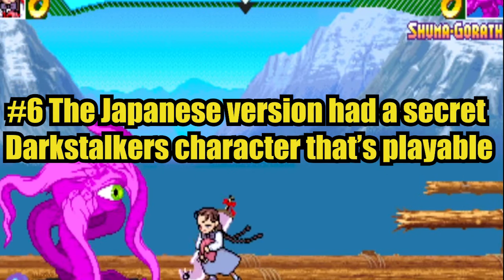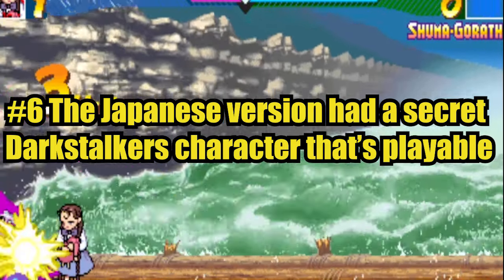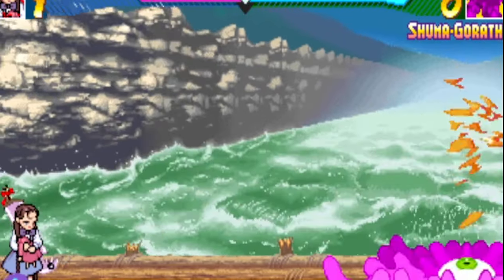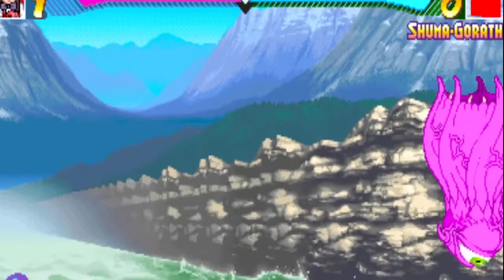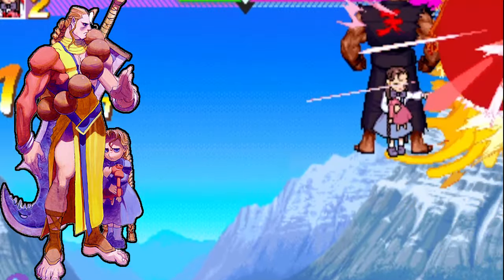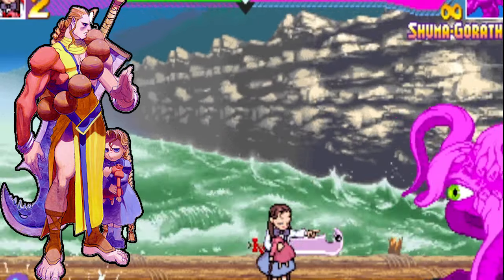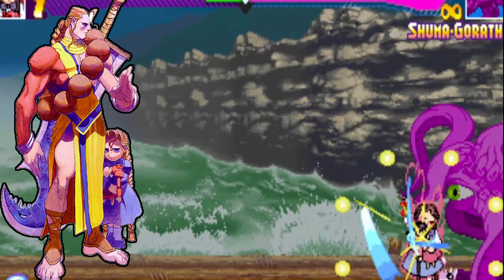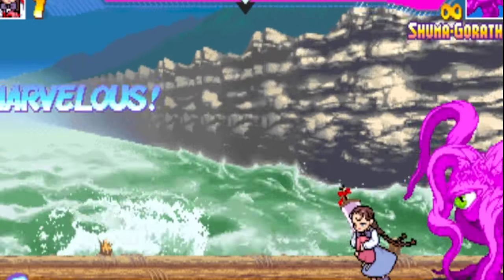Number six: the Japanese version has a secret Darkstalkers character that's playable. Just like X-Men Children of the Atom, this game has two bosses as well, and they're actually broken — especially Thanos. But did you know there's a third hidden character in the game? Anita is a Darkstalkers-based character who can be seen accompanying Donovan in every step of the way. There's a way to play with her in the Japanese version of this game. To unlock her, you must unlock Doctor Doom and Thanos first, then from the character select screen...